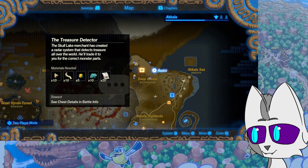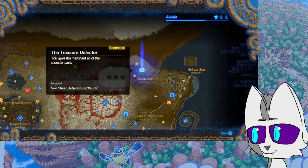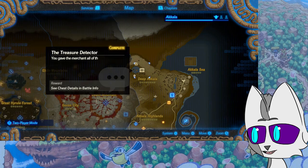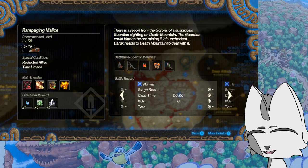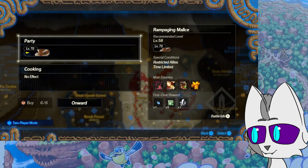The Skull Lake merchant has created a radar system that detects treasure all over the world. He'll trade it to you for the correct monster parts. You gave the merchant all of the monster parts — in exchange, he wanted for the treasure-detecting radar. Now you can see at a glance how much hidden treasure remains. Very cool. Now let's play as Daruk in Rampaging Malice. There is a report from the Gorons of a suspicious guardian sighting on Death Mountain. The guardian could hinder ore mining if left unchecked. Daruk heads to Death Mountain to deal with it.